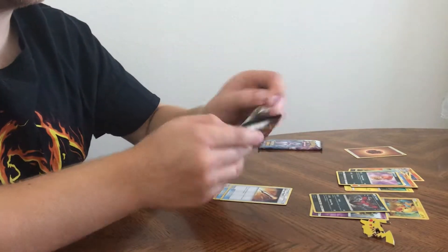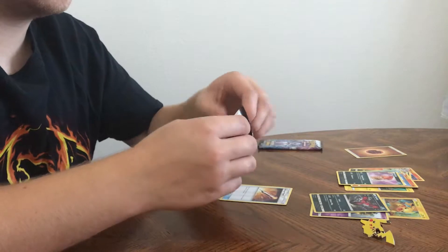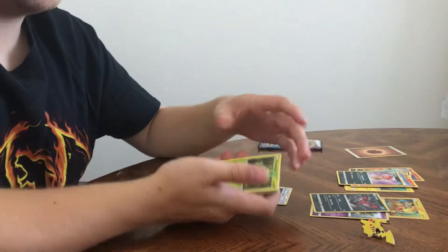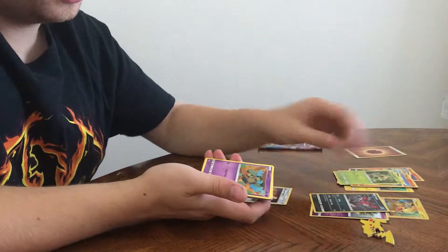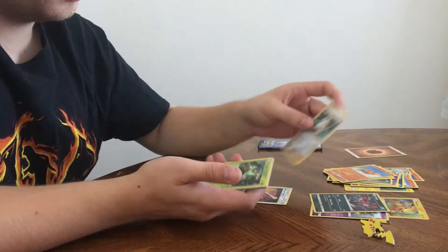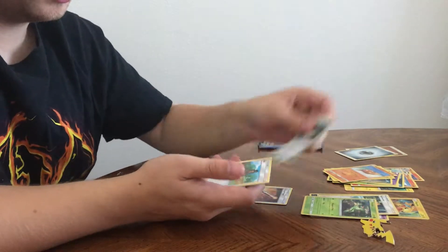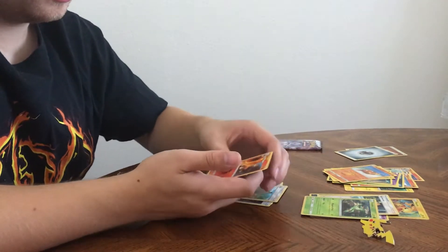Let's see what we got in Rayquaza. Hey, you'll get Rayquaza in the Rayquaza pack. Surskit, Golurk, Perloin, Plusle, Sunfish, foil. Energy, great ball, Howl, and Incineroar.